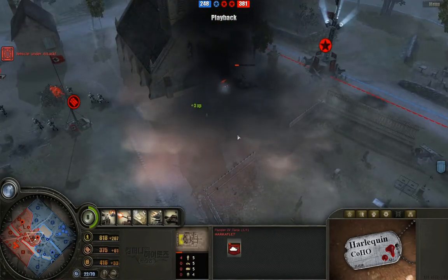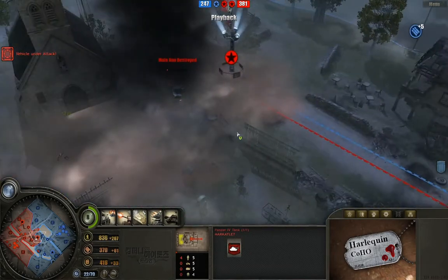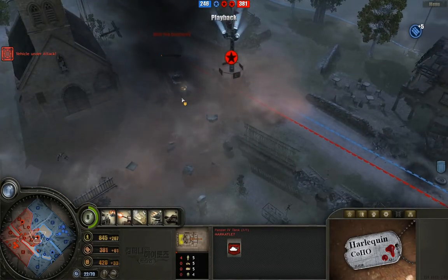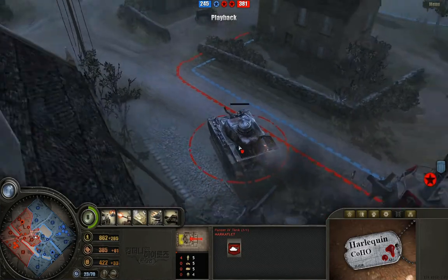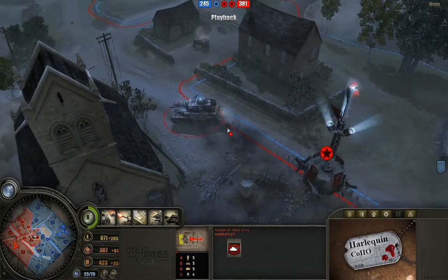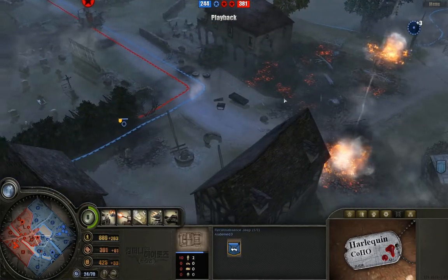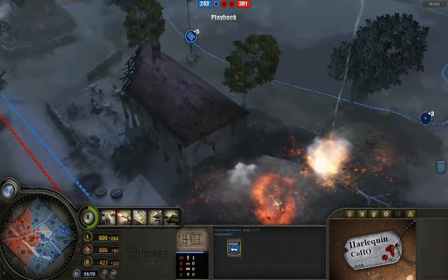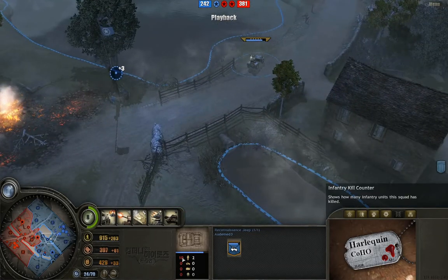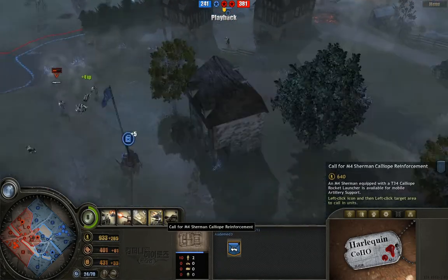We do have an artillery shot going down from the jeep once again — I think he just drove in real quick and called it down — and it did some terrible damage to the panzer. He's looking embarrassed without an engine and without a gun at one percent hit points. While I was busy clicking on other things, that jeep ran in for the kill.